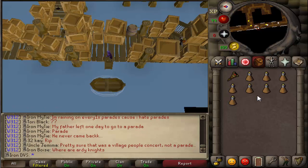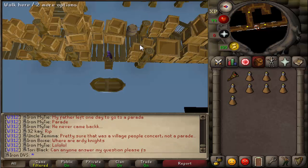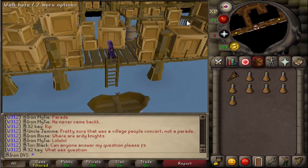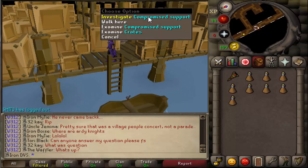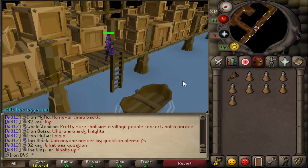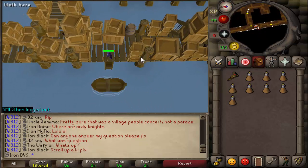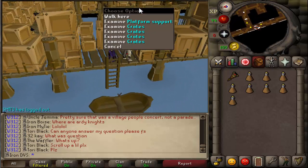The objective is to get to the end of this and collect six satchels. After you get the six satchels, you have to go to another part and collect some explosives that you place into the satchels. Then you take those six satchels and place them all over this place — there's different spots I'll show you, like this one here: 'Investigate Compromise Support.' I believe there are three floors and two places you need to place them on each floor.